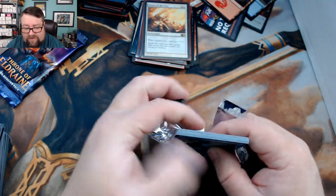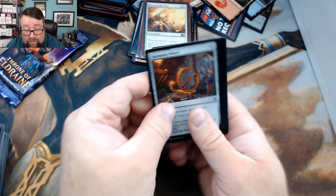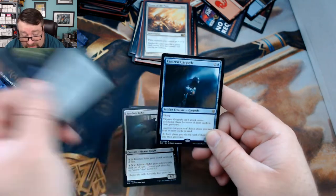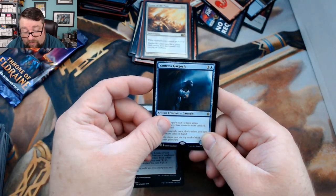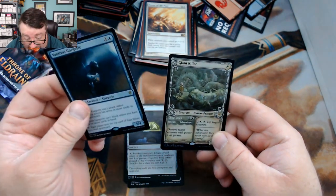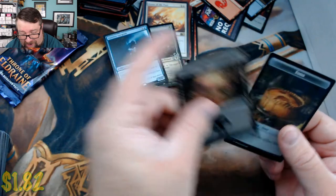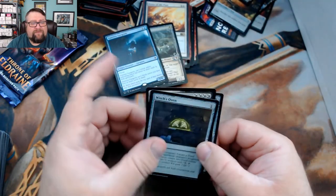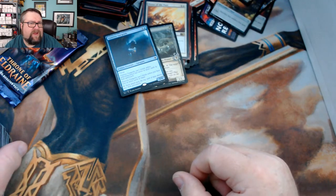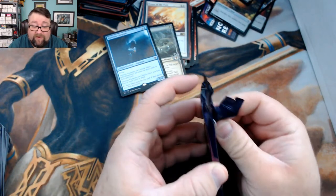Let's go ahead and see what you got in your packs. I don't think the build-a-pack box was too bad to you — nothing jumping out as crazy good but I think it did well. We've got a Spinning Wheel, Resolute Rider, and a Ventrex Gargoyle, followed by a foil full art Giant Killer — winner winner chicken dinner! That's like the fourth or fifth alternate art Giant Killer we've pulled just for patrons.